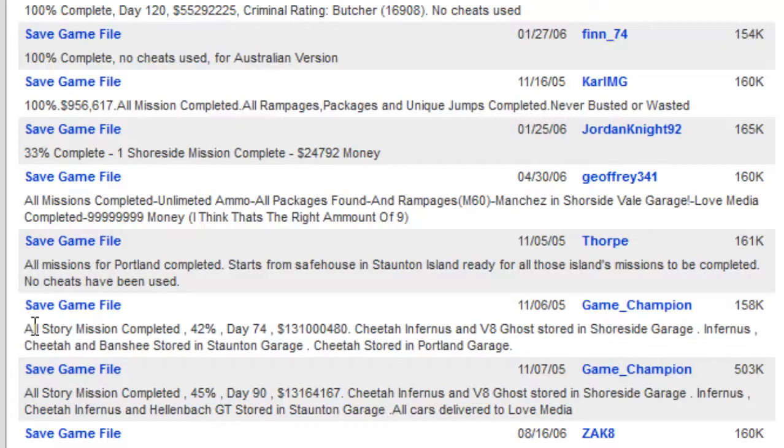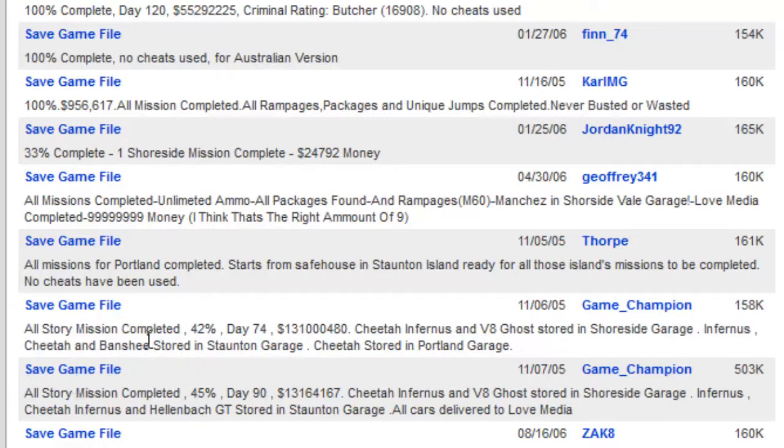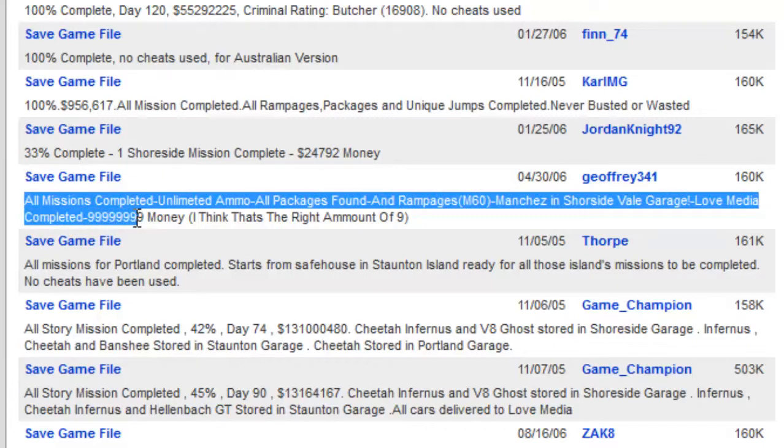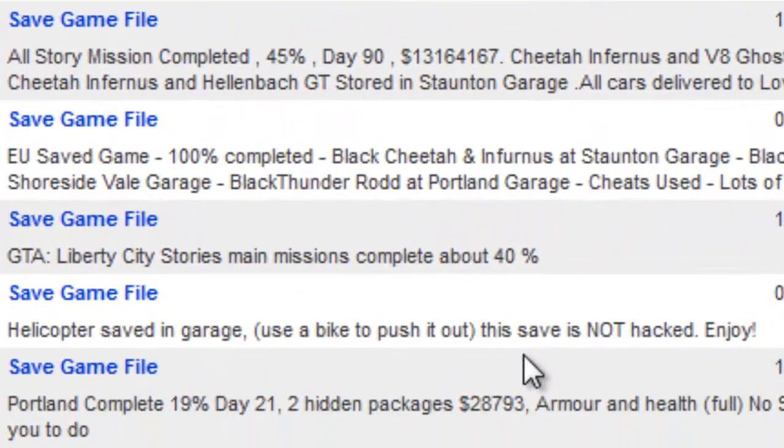As you can see, it says under the game save file 'all story missions completed' and it says 42% — I don't want 42%, I want this one: all missions completed, unlimited ammo, all packages found, rampages, M60, Manchairs in Shoreside Vale Garage, loads of money. There's also one here with a helicopter saved in the garage — use a bike to push it out. This save is not hacked.